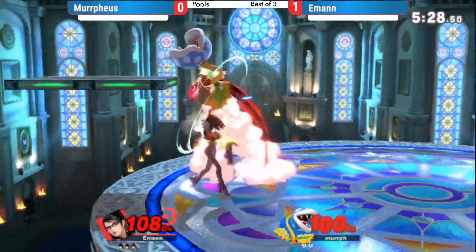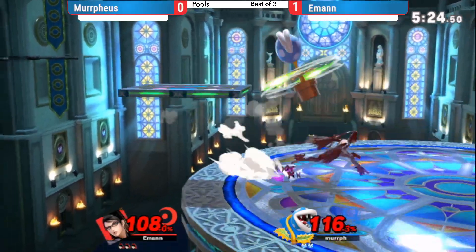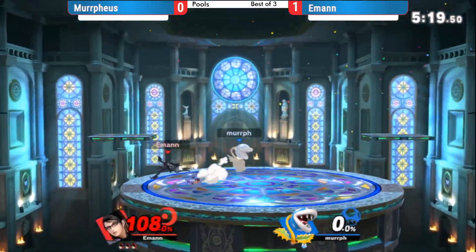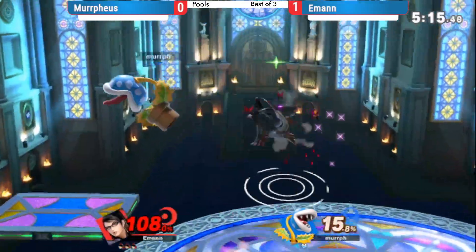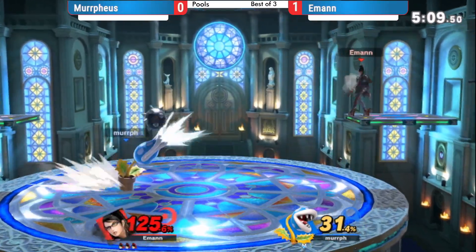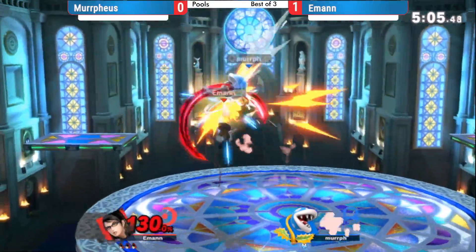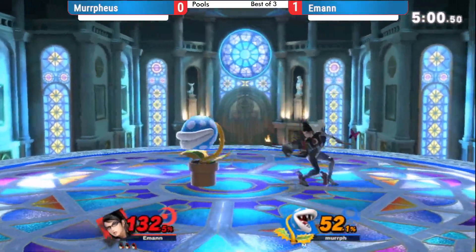No two-frame attempts — tries to feign what looks like a ledge trump but just comes back with a hitbox. Murphius getting under the ABK there, but E-man still coming out on top. Three stocks to one for E-man. Winners stock here for Murphius — Tui gonna get him out of his tricky situation there, but still not doing a whole heck of a lot. Falling out of the forward air drag down, but Plant's not getting much off that.